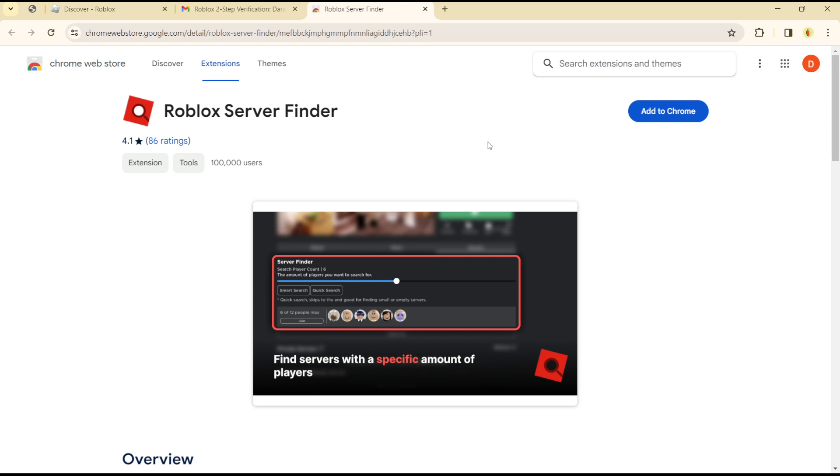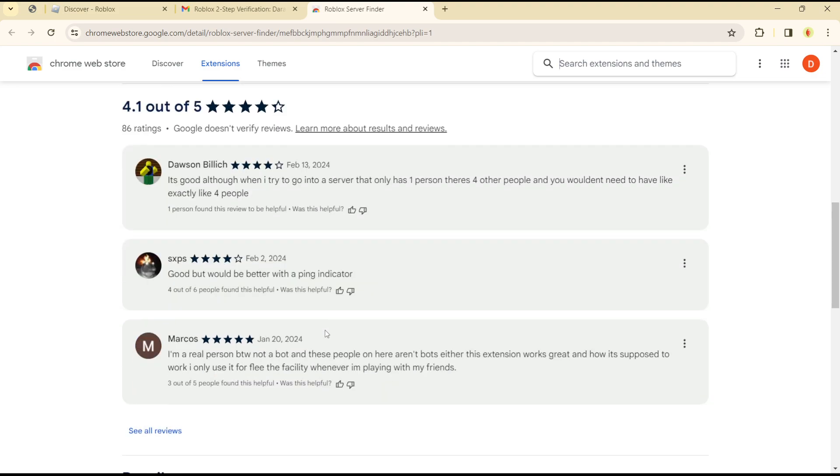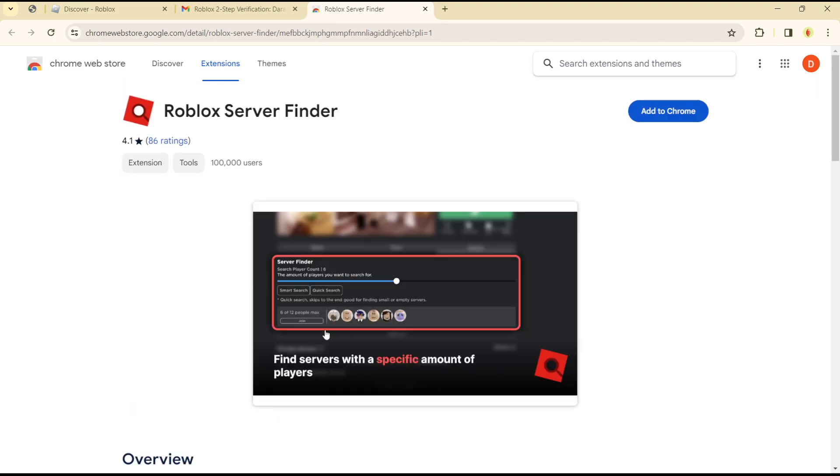Using an extension is the fastest and easiest method to locate servers on Roblox without stress. Just use Roblox Server Finder, add it to Chrome, and from there you can search for servers on Roblox. It's quite easy and straightforward. See you in the next video.